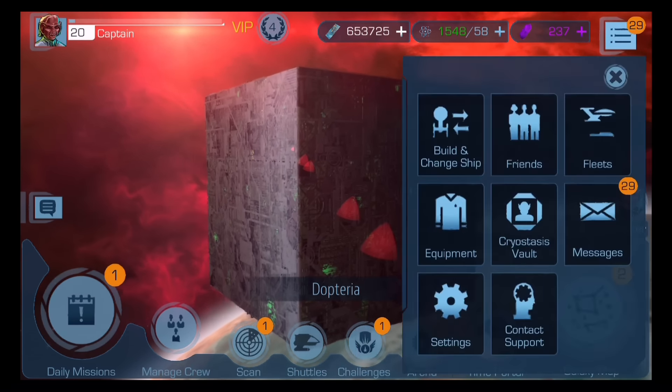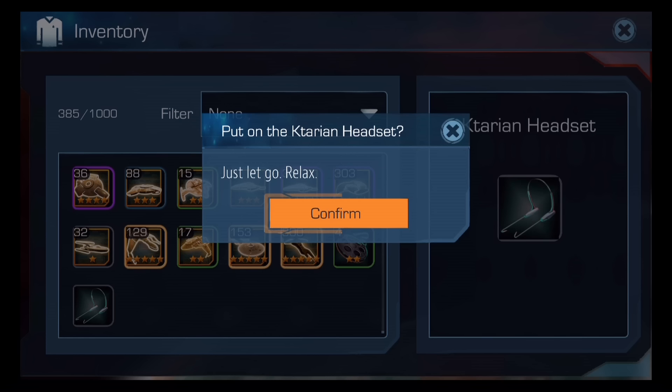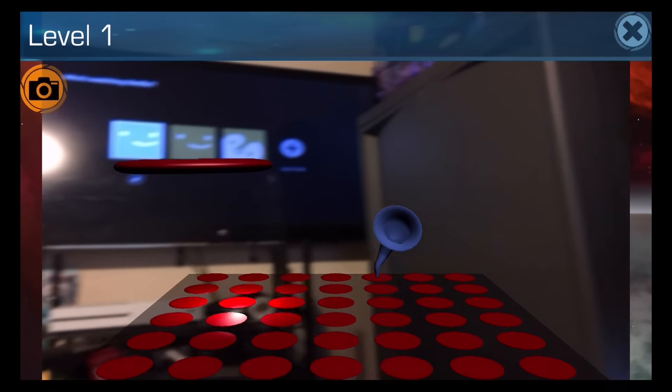You go to items — well, inventory, equipment, sorry. And here, down at the very bottom of my equipment list, is the Qatarian headset. But here it is.